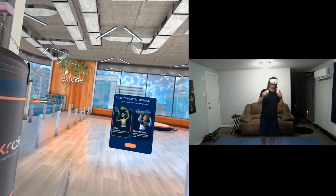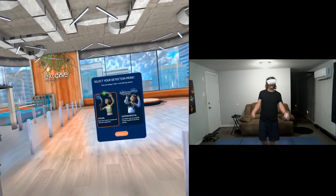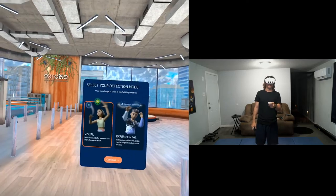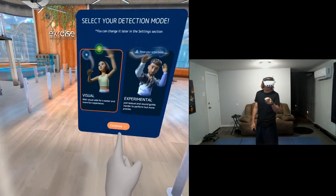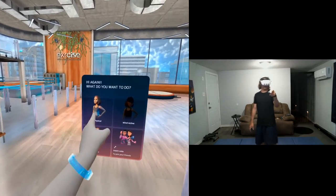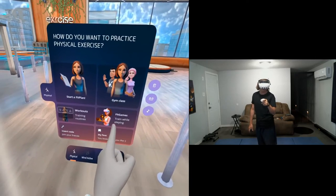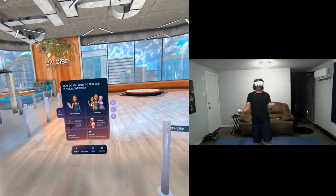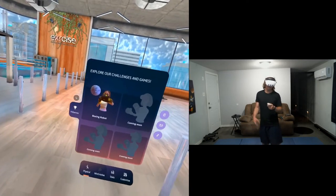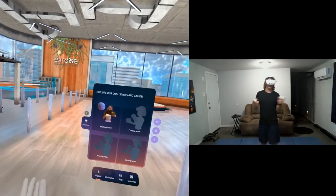Hey, what's going on everybody, I'm your host Baby Spine and today we are taking a look at Exercise here on the Meta Quest 3. This game is currently available through App Lab for $14.99 and the developers gave me a free code to check it out and show it to you guys. What's cool about this app is it actually offers both fit games and structured fitness routines.